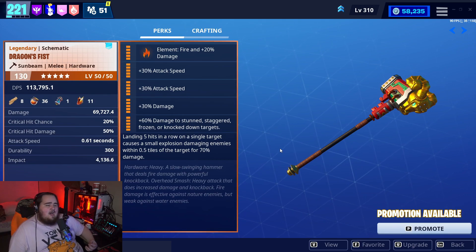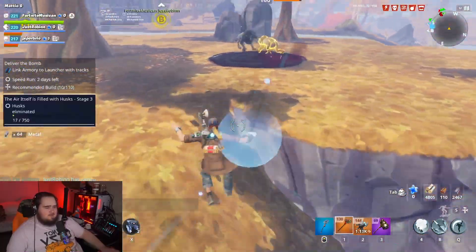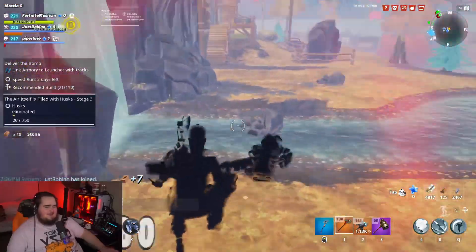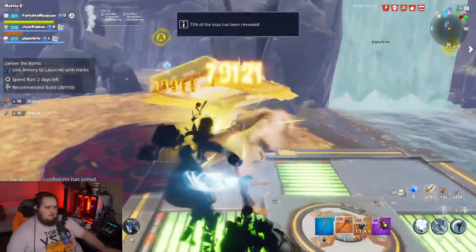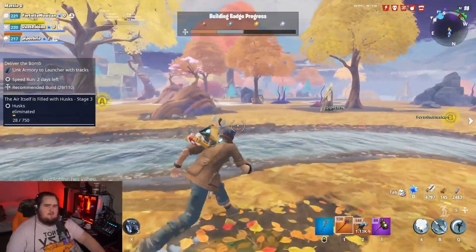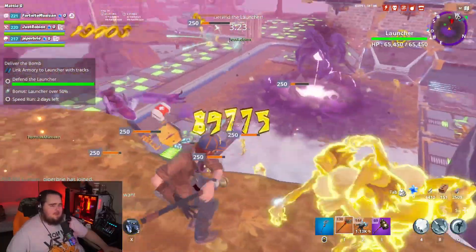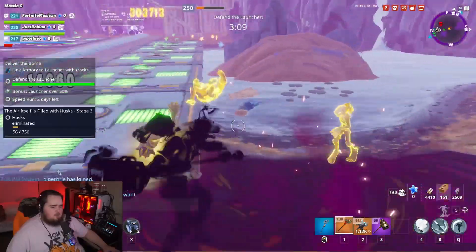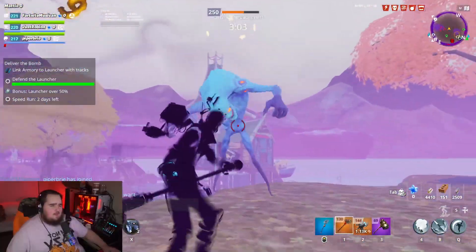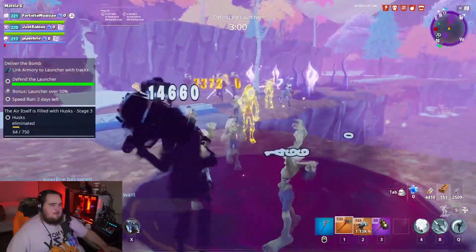This is the last weapon of the dragon weapon set — the Dragon's Fist. The dragon weapon set only had about three weapons I actually enjoyed. We're going to be running double attack speed, it is fire element, and there's a built-in affliction that's sometimes noticeable. We're also going with damage to stunned, staggered, frozen, or knockdown targets since it's a hardware weapon, so we'll be stunning enemies a lot.